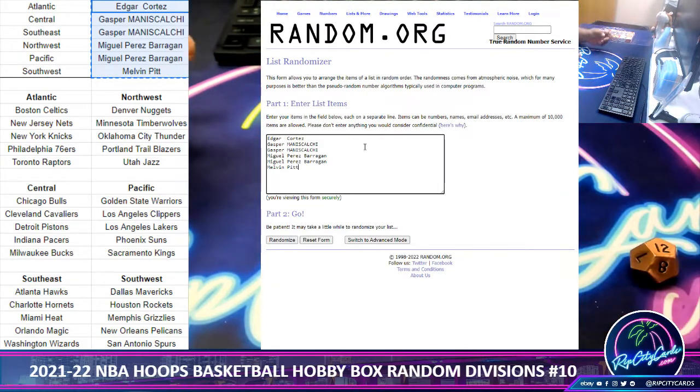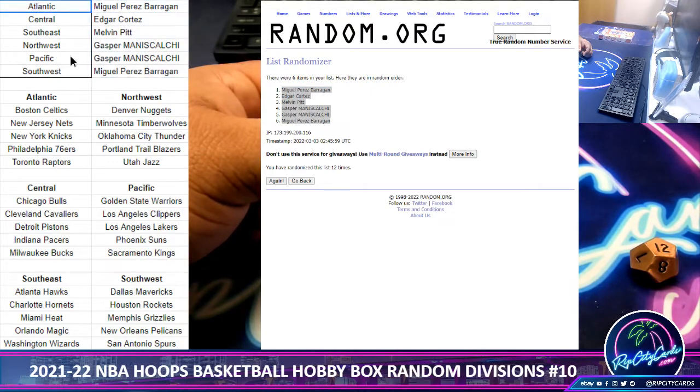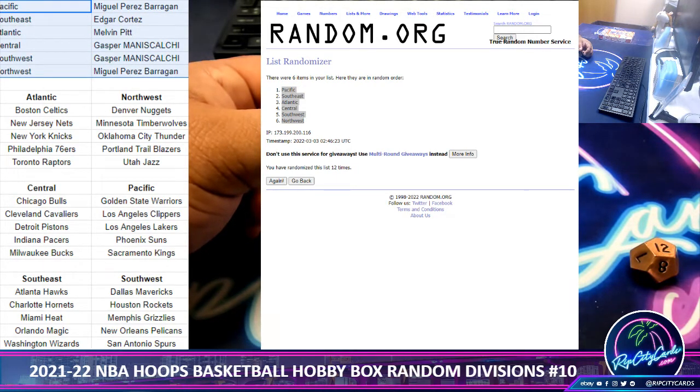Thank you Isaac. All right, here we go — and the money shot, 12. So we copy, we paste. Now we random the divisions, and here we go 12 times — and the money shot, 12. Copy, paste. Boom boom boom boom.